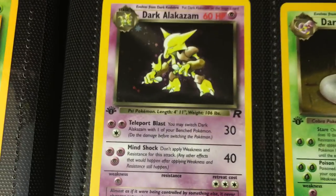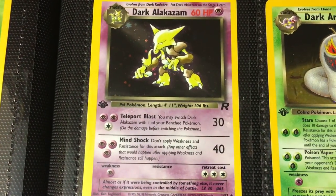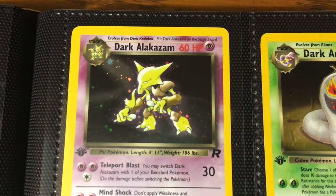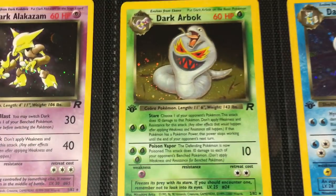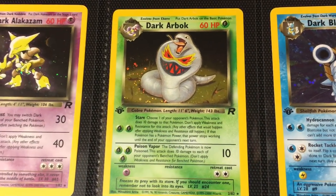So let's get right into it, starting with Dark Alakazam — classic Sugimori artwork. You'll notice right away the evolved form of Pokémon are going to have low HP, because they are low-leveled, perhaps implying impulsivity on the side of Team Rocket.